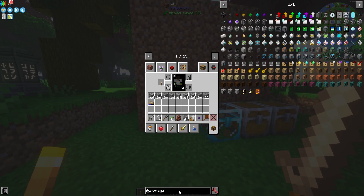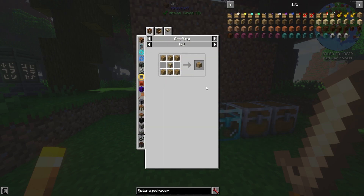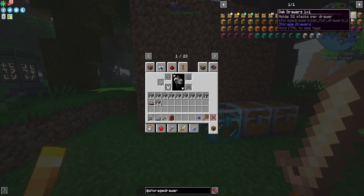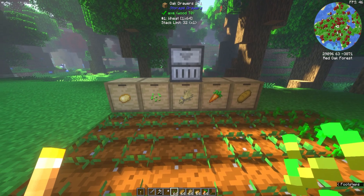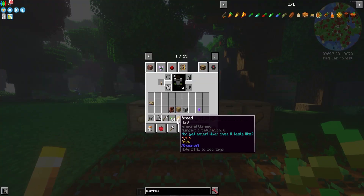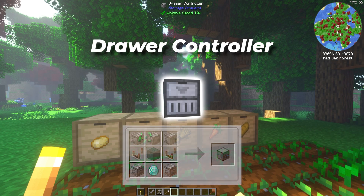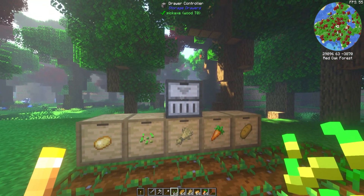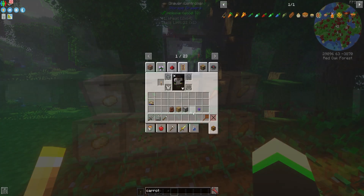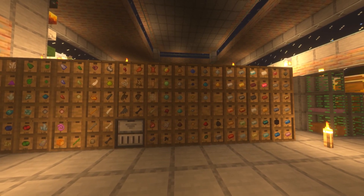Before you shove all your cobblestone or dirt into chests, I suggest taking a look at the mod Storage Drawers. The drawers are fairly easy to make and can hold a ton of stacks for a single item, and they can be upgraded to hold more stacks. My favorite way to use them is for my farm — I'll have a setup of drawers for each type of seed, food, and other items. Right in the middle, I'll put a drawer controller. As long as it's connected, once I'm done farming, I just double right click on the controller and all of my items will be pulled from my inventory into the designated drawer. You can also use drawers for storing cobblestone, dirt, or anything else you get a ton of stacks of.